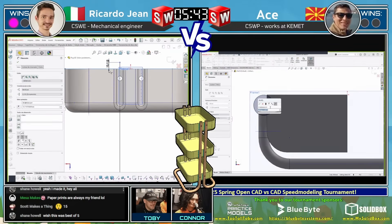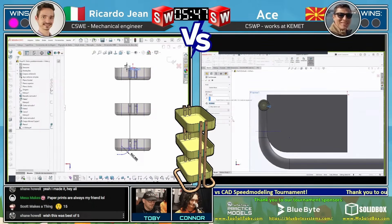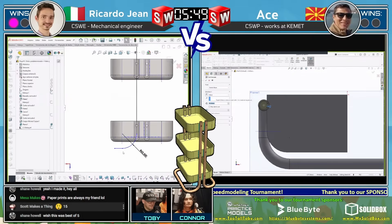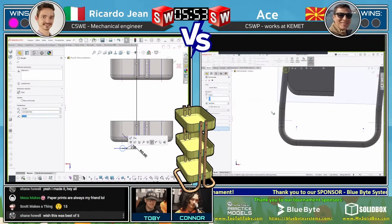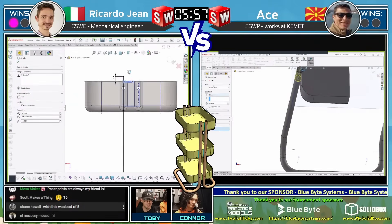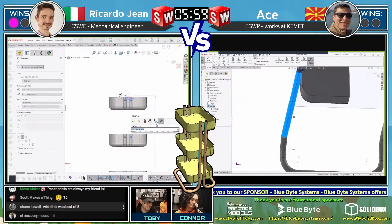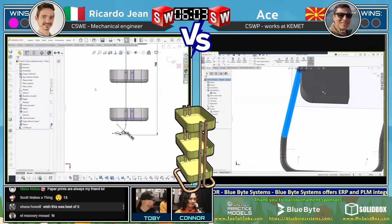Shane Howell is here in the chat saying he made it. Paper prints are always his friend. Shane says he wishes this was a best of five — yeah, we're definitely considering adding a best of five when we get to the finals in a future tournament. It always feels like it ends too soon.